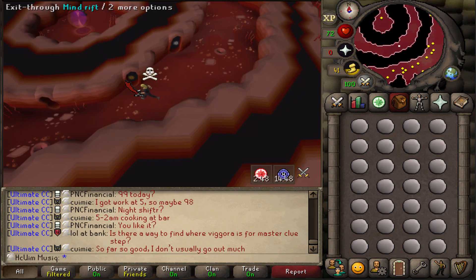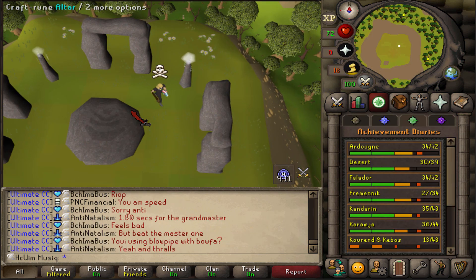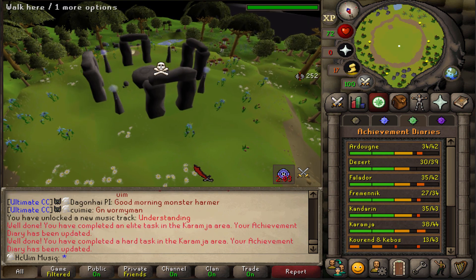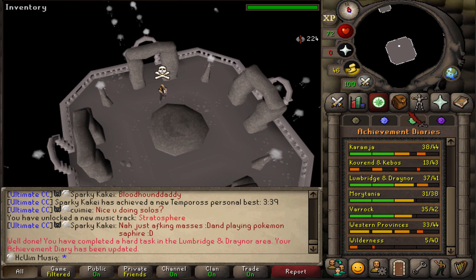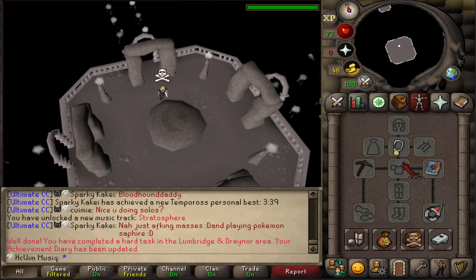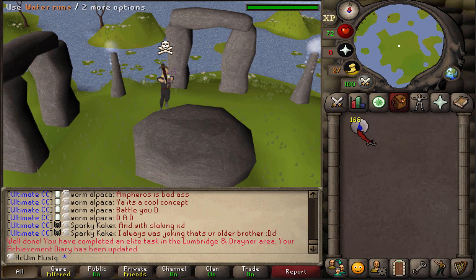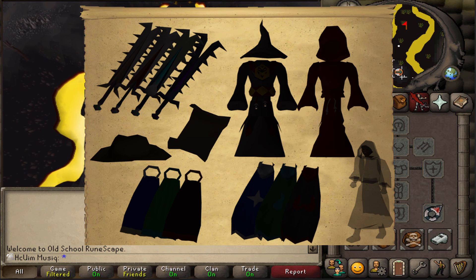After having trained Runecrafting and Construction, my inventory is still completely empty. I currently don't own anything that is not storable in the costume room. Because of this awesome freedom of owning absolutely nothing, I've decided to venture into the dangerous wilderness to gather everything that can be stored in the costume room.